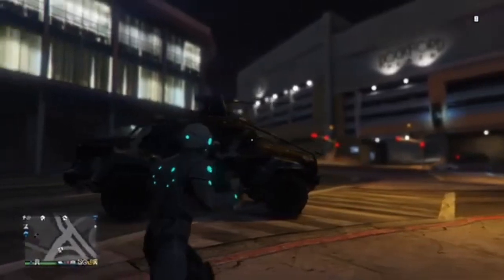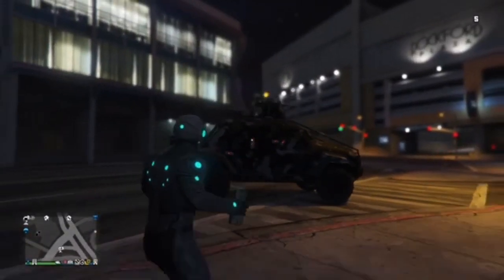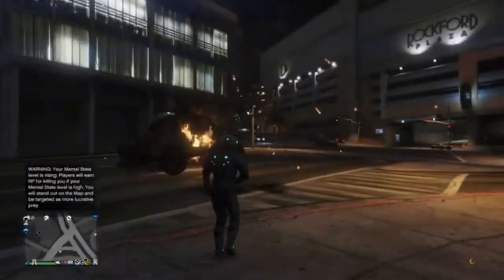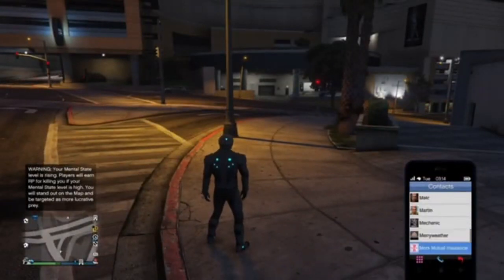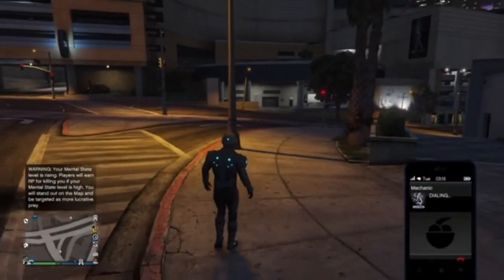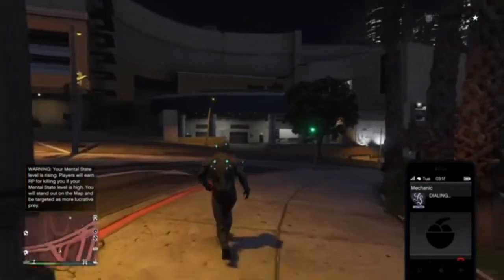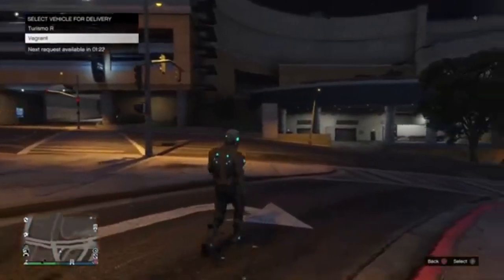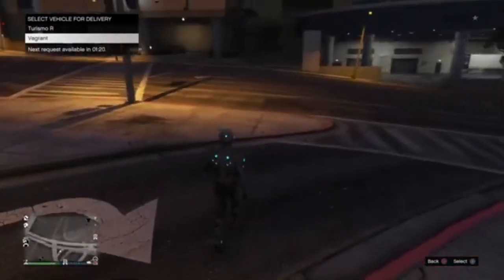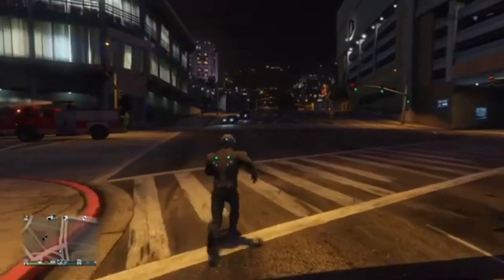Once you have requested the vehicle which you want to make modded, you're just going to want to blow it up. Keep in mind, the Galaxy livery will not work with every single vehicle — I will be linking down the vehicles which can get the Galaxy livery in the description. For this glitch, I'm going to be doing it with the Insurgent Pickup Custom. You could also use it with the Night Shark. Once you blow it up, you're just going to want to request your Vagrant again and drive it to Los Santos Car Meet.